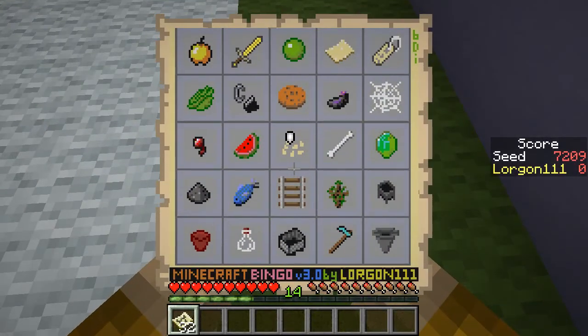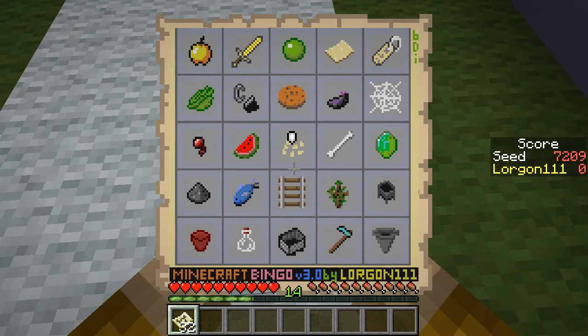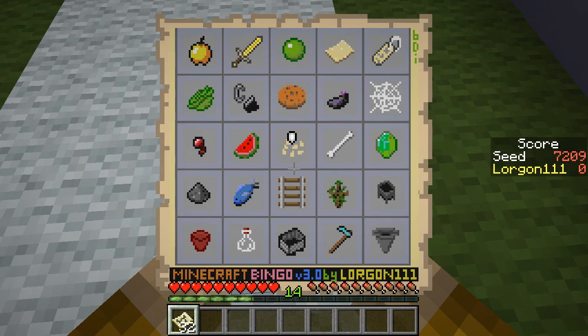It is time for some more Minecraft Bingo. I have peered into the future using my connections to realize that seed 7209 will be one of next week's seeds, so that I can record it ahead of time. Looking at this card, the most reliable, straightforward thing to go for is the fourth row, from the gunpowder to the cauldron.